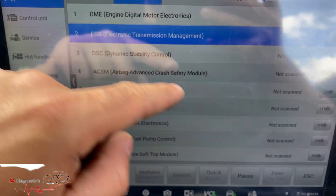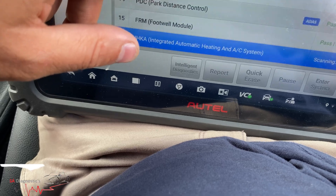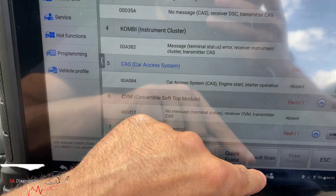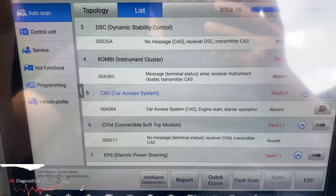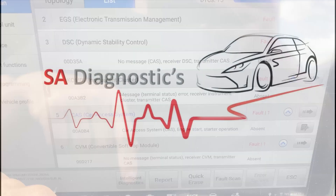I'm not bothered about the others — this is just a one-off. So CAS is now shown as absent, so you can delete it and it should be fine. Obviously if you've got other faults in the engine then it's not going to fix those, but that was one of the faults causing the car not to crank.